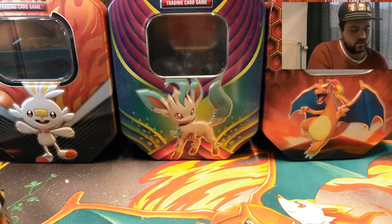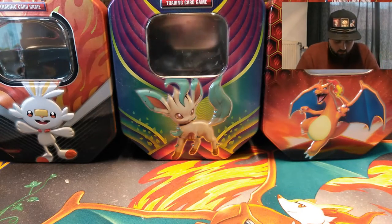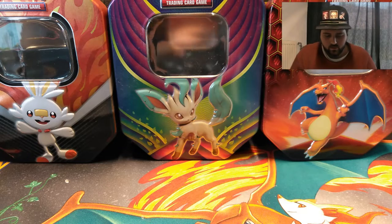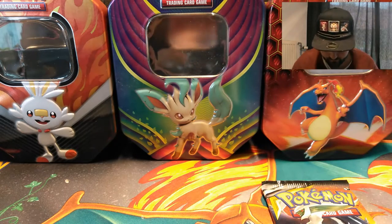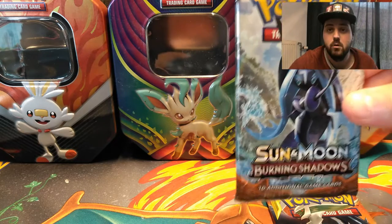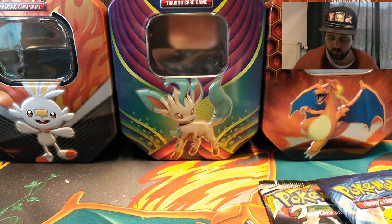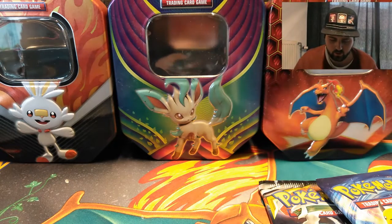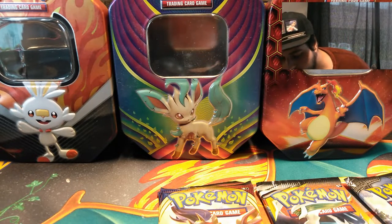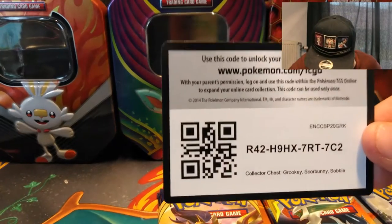For the packs, there are four — actually five packs. We got a Cosmic Eclipse, a Burning Shadows, an Evolutions, and two Sword and Shield packs. And a code card as well.